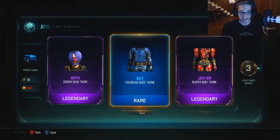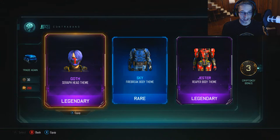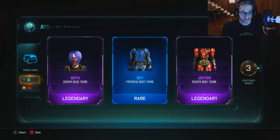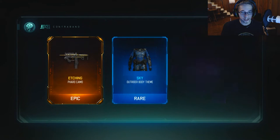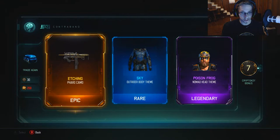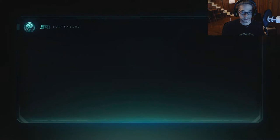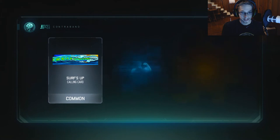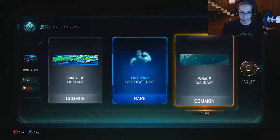Digester reaper body theme. I didn't really use Reaper yet. Seraph head goth theme. Etching for the Pharaoh — I think I already got that one, so that's a duplicate. Poison frog Nomad head theme — not using Nomad because he sucks. An interesting calling card — I think I already got that. Look at that whale calling card, it's like me swimming in the aquarium.